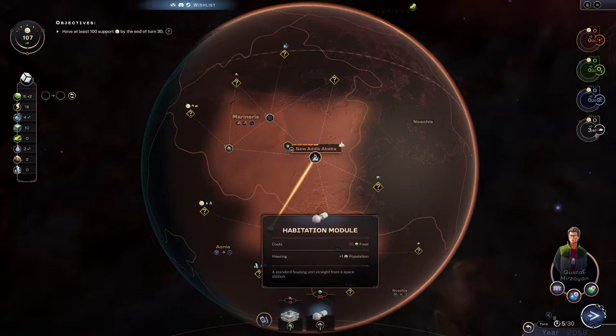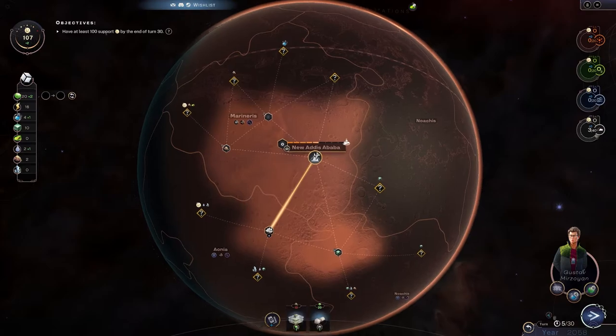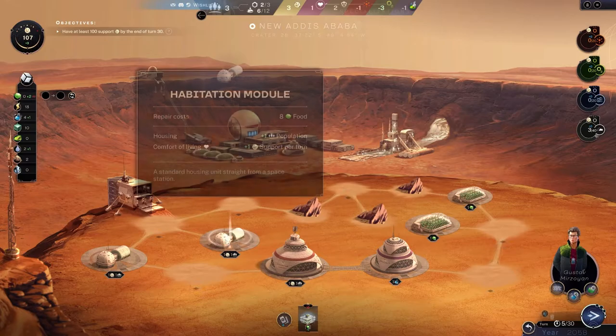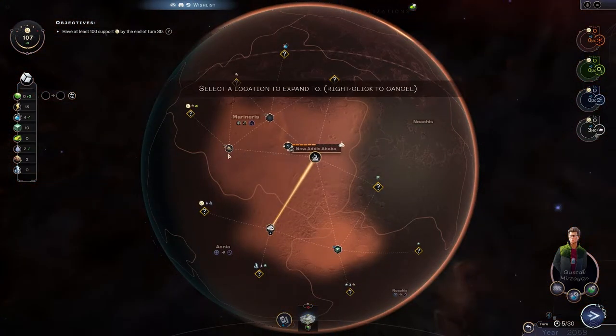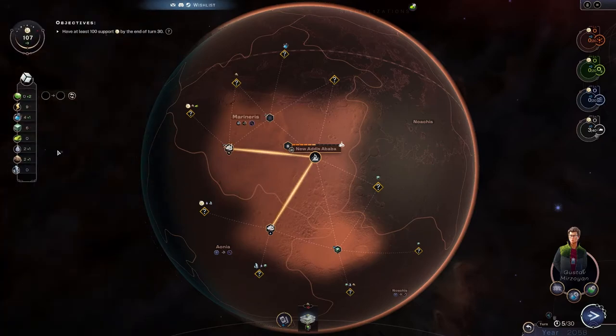How close are we on food? We can use one of those abilities that gives us five food, so now we've got 20 and we can build another habitation module. Now we can expand — we're going to expand there. We can build the nitrates mine as well. See, now we're growing — we've got stuff coming in.